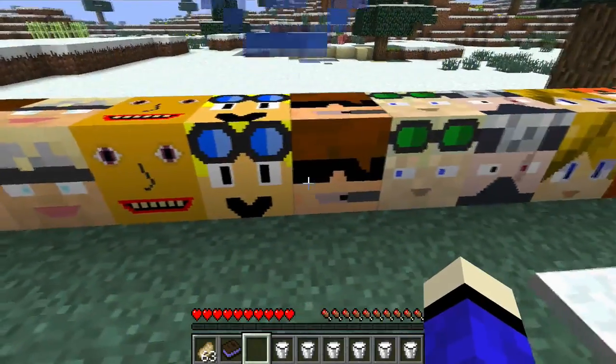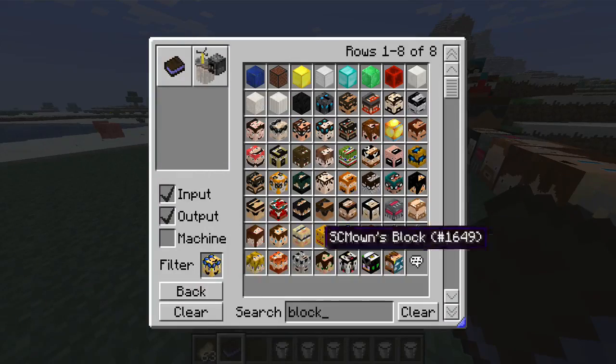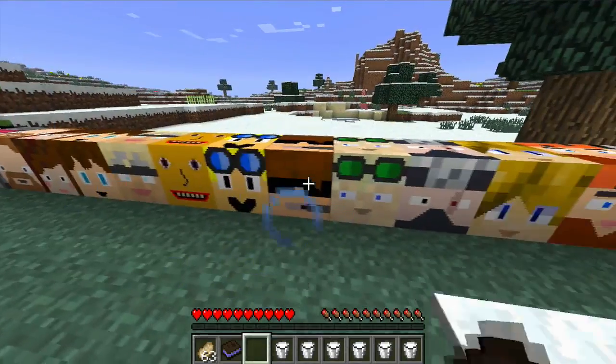Next is AcTennisAc, which gives you Speed 3. He is a redstone guy — you need a redstone torch for him.